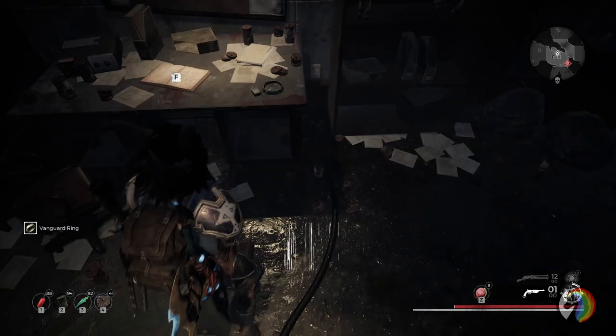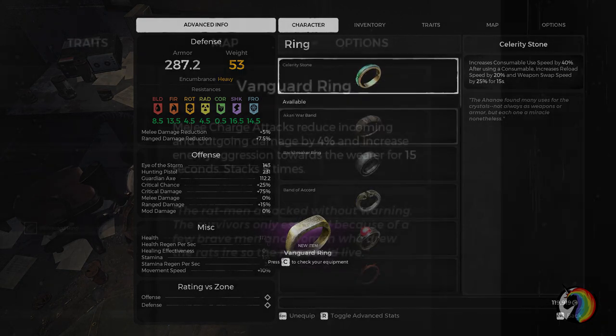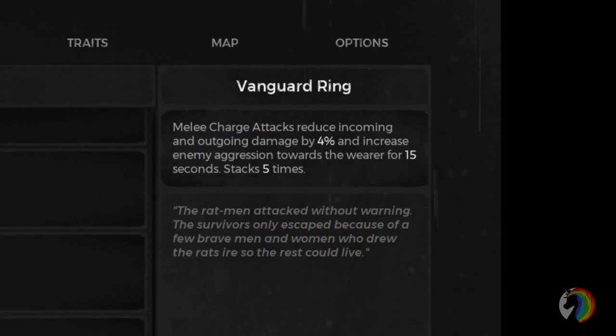While wearing the Vanguard Ring, melee charge attacks will reduce incoming and outgoing damage by 4% and will increase enemy aggression towards the wearer for 15 seconds. This effect stacks 5 times.